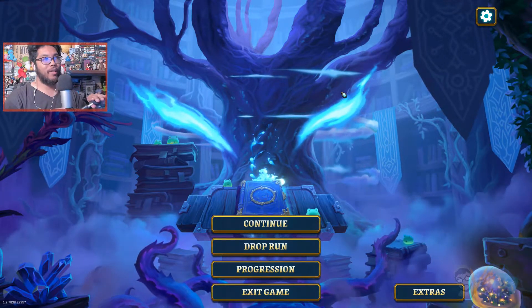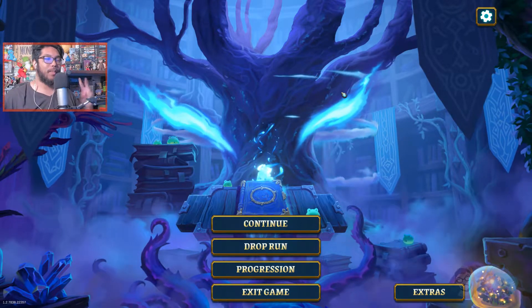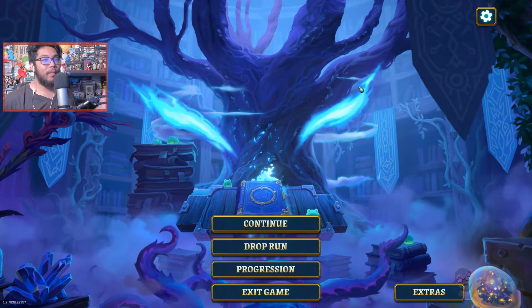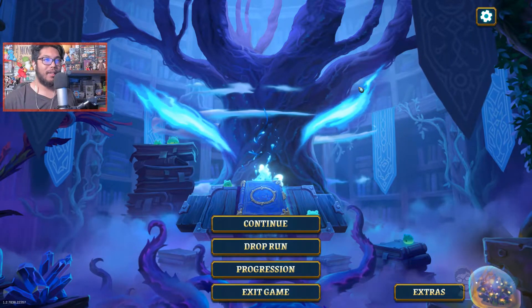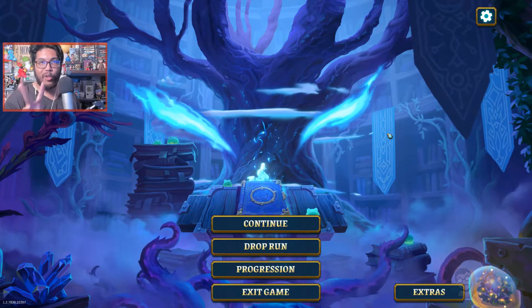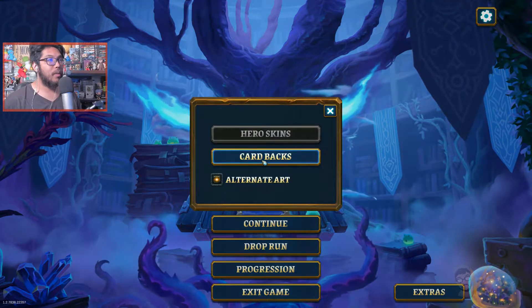Hey guys, welcome back to another episode. My name is Mobby, and we're continuing Rogue Book - this is episode two. If you didn't see the first one, head on over there; it's about an hour long showing off how to play the game. I didn't realize there was a deluxe digital edition, so I went ahead and got the DLC. It's a couple of things - you have the original soundtrack, but I got two extra things: the extra skins and the card back.